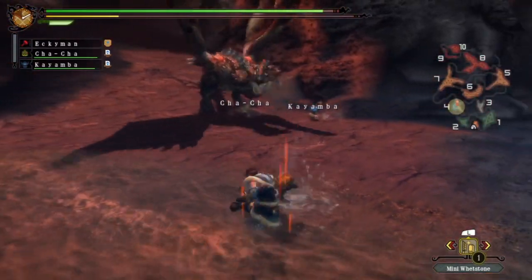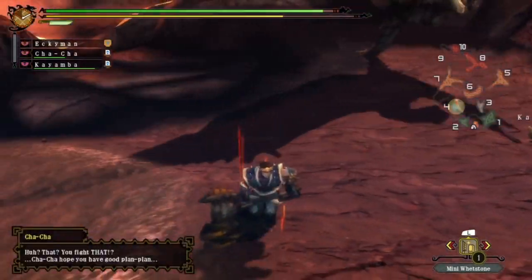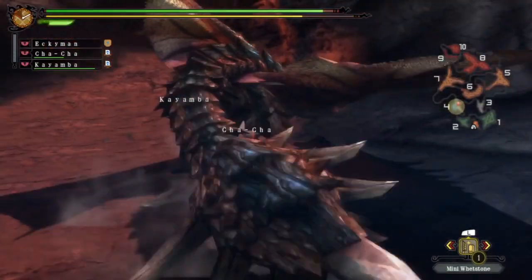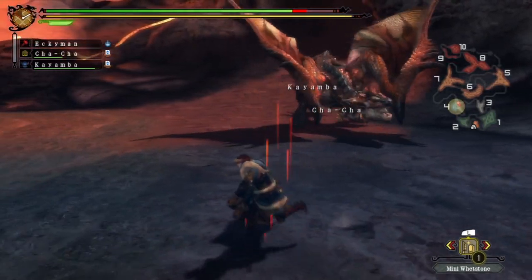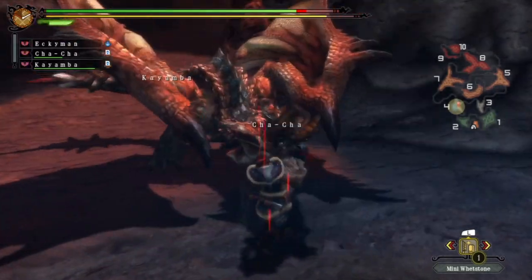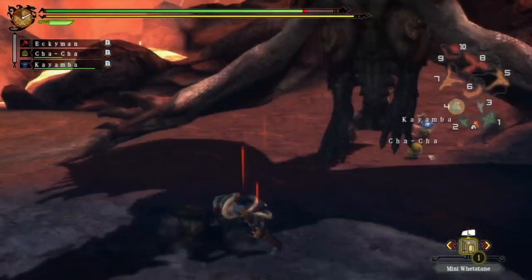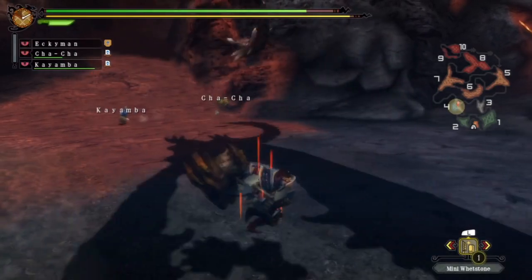Roll! Roll! At least we're near some water if he gets us with a fireball. Turn into this. Yes! I thought we could have rolled through that. You can roll through his tail whips and his fireball, actually, if you time it right. Of course it's very risky, so we're not going to do that right now.